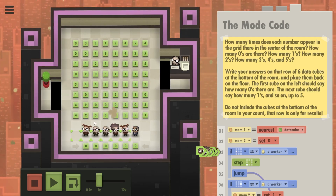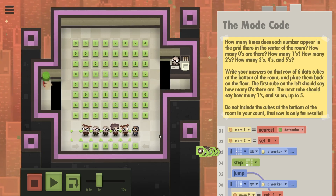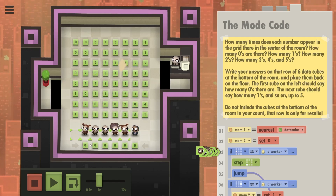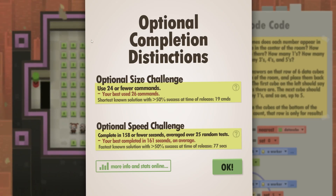Ideally we want to assign a number to each of these people, then they're gonna go search this grid, count the number of their assigned values, and then write the result on this cube down here. As always we have a few optional challenges: the optional size challenge requires us to use 24 commands. My best was 26 commands.